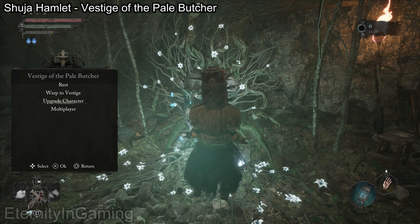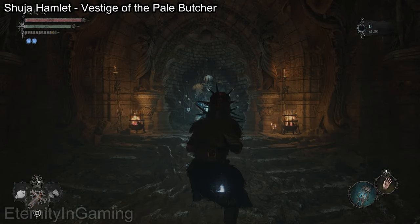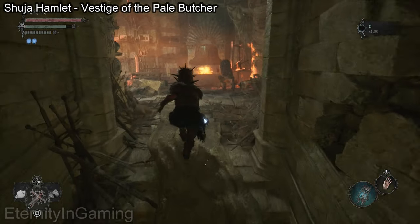I forgot to mention it, but you should have the blacksmith already. Once you do, she'll be in Skyrest, which is just like the main hub area. You can just travel there and give it to her, and you unlock Socketing for your weapons and your shield.